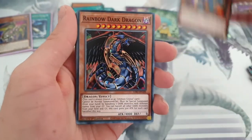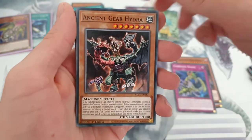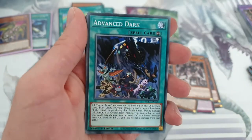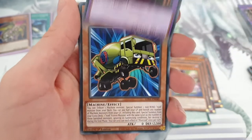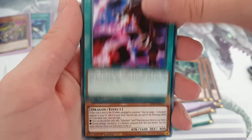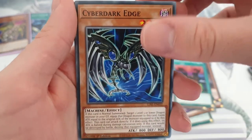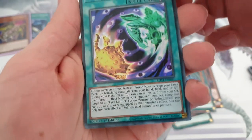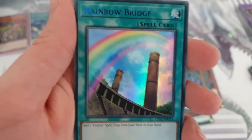Toon Cannon Soldier. Rainbow Dark Dragon. Corrosive Scales. Ancient Gear Hydra. Ancient Gear Golem. Crystal Beast Amber Mammoth. Advanced Dark. Toon Dark Magician. Meteor Black Dragon. Mixeroid. Black Metal Dragon. Inferno Fire Blast. Cyber Dark Claw. Black Illusion Ritual. Cyber Dark Edge. Relinquished Fusion — it's always nice to see. Another Rainbow Bridge.